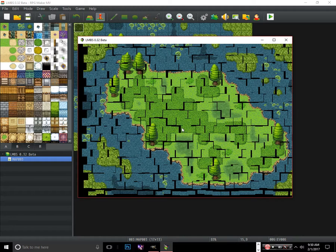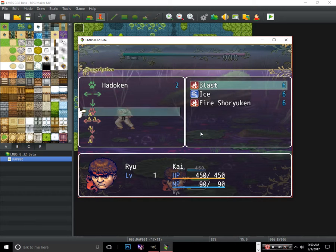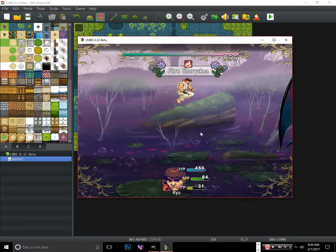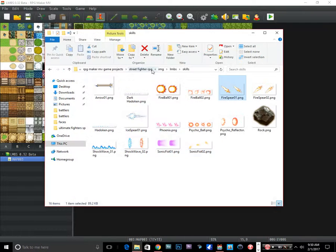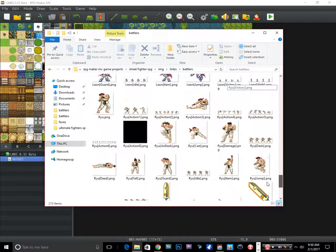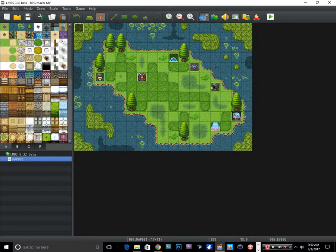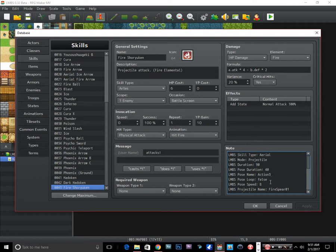I'll turn off the music while testing. We're in the battle screen, clicking skills — we have a Hadouken and the fire shuriken. But when I use it, it's doing a kick, which is wrong. I forgot we need to use action two, not whatever action that was assigned. Going into LMBS settings, finding action two right here. Going back to the fire shuriken skill settings, changing action three to action two.